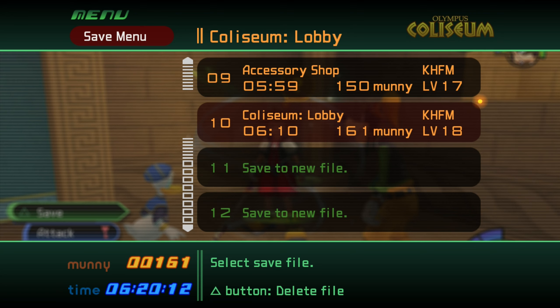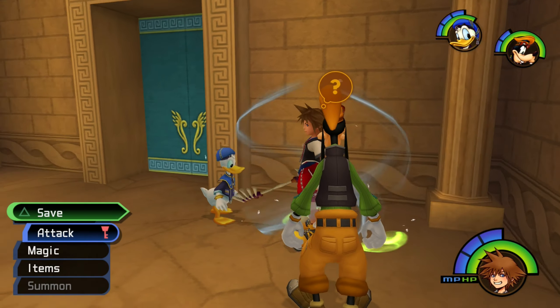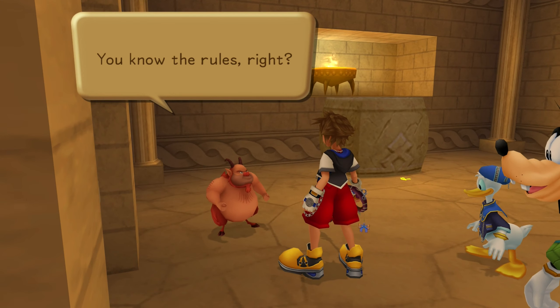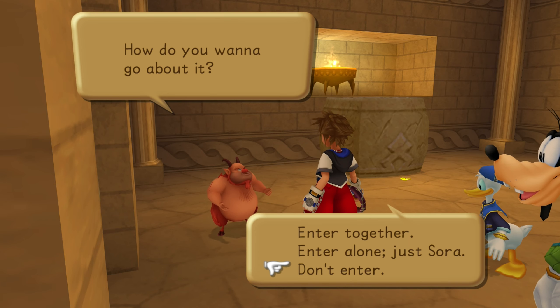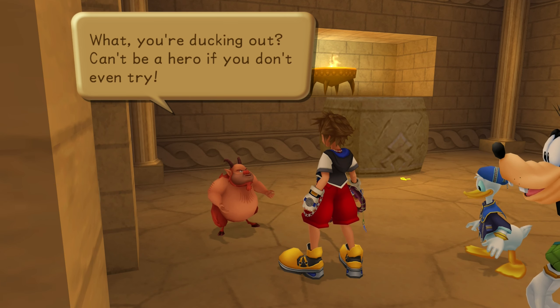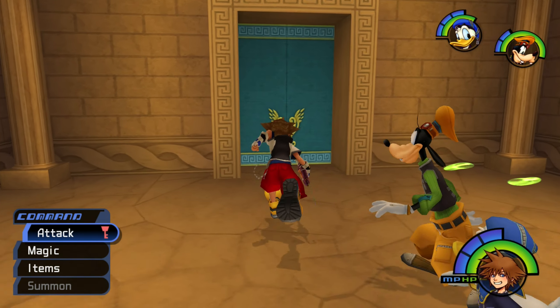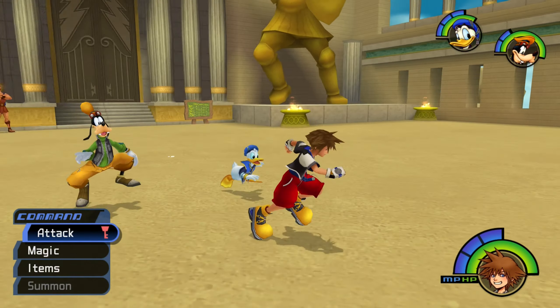Now that we got the Phil tournament done, let's go ahead and save. We could either just go ahead and leave now, or try to do some of the bonus ones. When you beat a tournament, you can enter again and you can do it as just Sora, which is definitely a lot harder. I think I'll save that for later, because it's pretty easy with Donald and Goofy, but if I was doing it alone I'd have a lot more trouble. I would generally wait until you level up higher to do those things.